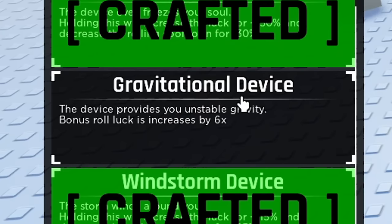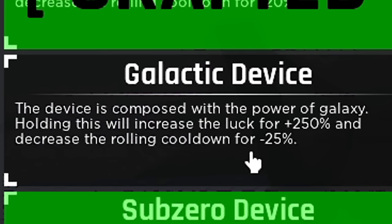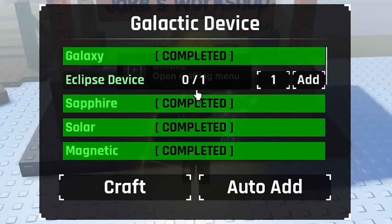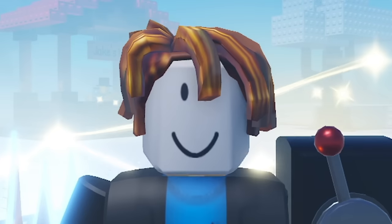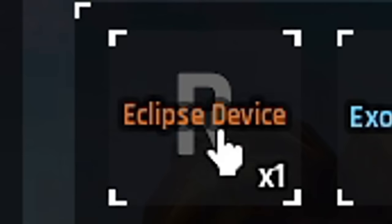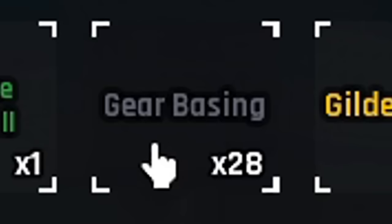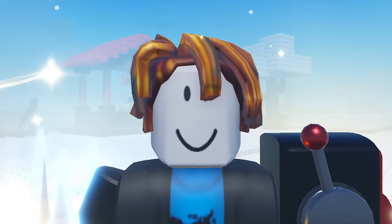So if we go to Jake's Workshop and scroll down, we've got the Gravitational device and the Galactic device. The Galactic device will give us an extra 250% luck and then a minus 25% roll cool time. All that we actually need is an Eclipse device and 25 gear basings. Luckily, in a previous episode I've already made the Eclipse device. I already have it in my inventory gears, and I've also made 28 gear basings. So we can make the Galactic device already.